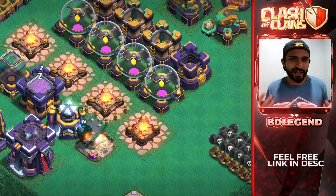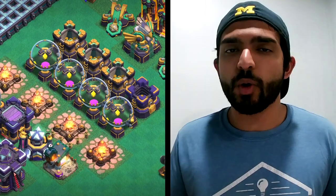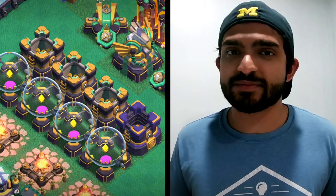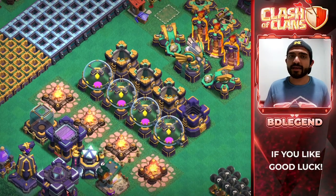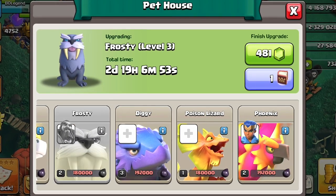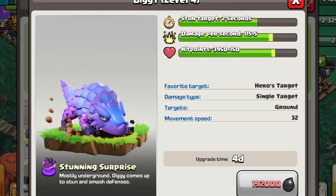Now, a lot of players are going to hate me for saying this, but the next thing you want to do is your storages. The first thing is that you're going to get better rune value, but the other thing that a lot of players don't expect is that you're going to have to farm less to put down really expensive upgrades. Because of this, you can focus on your dark elixir farming for those early pet levels as well as your hero levels, which is going to help you progress through those early levels a lot quicker.